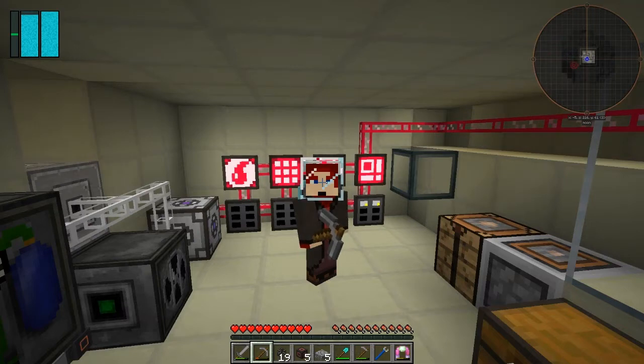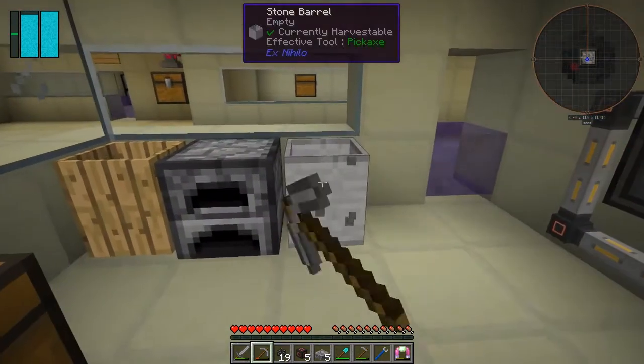Hello everybody and welcome once again to Galactic Science 2. At the end of the last episode I was just about to make a barrel, and there was a closing off. I thought, oh we've got a barrel already, let's go and use that and start our little process down the bottom there.